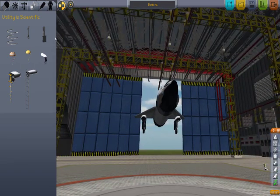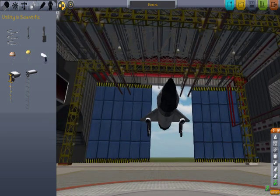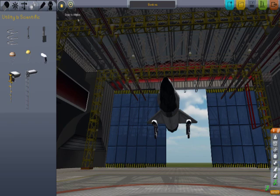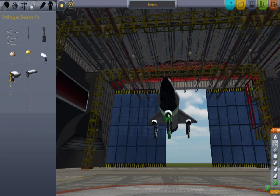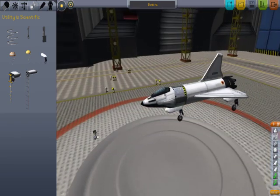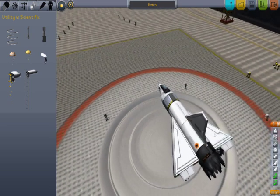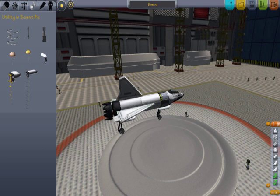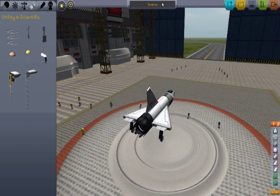Looking good. Now let's add another gear bay — take off symmetry, put snap to angles for this one. If you see on the bottom right-hand corner, you see the jet engine, these are some useless stuff, this is the fuel. You can have these in sequence — I'll show you guys later.